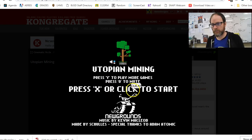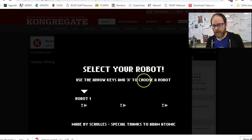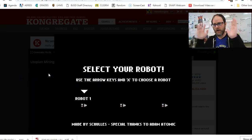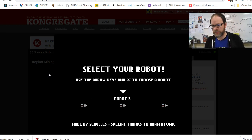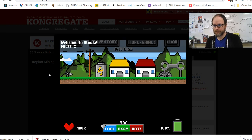I'm going to press X to start — you can click, but the first time that's about all the clicking you can do. I'm going to start with a new slot. Once in, my mouse isn't doing anything anymore, so now I'm going all keyboard. Using the arrow keys, you can select the robot you want, and press X to choose the robot. So I'm going to choose this first robot and the game begins.